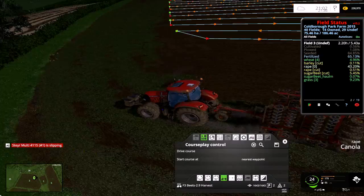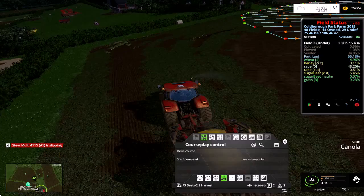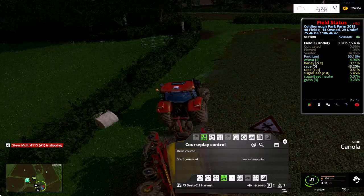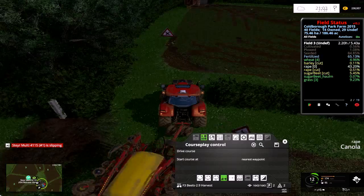It's a patch in the middle of a big field — we've got plenty of headland around it, we don't always have to do the headland. This is field three: as it stands, 65% fertilized and seeded, 84% — we'll have to get the plough out on it next time I think. And what about field four?